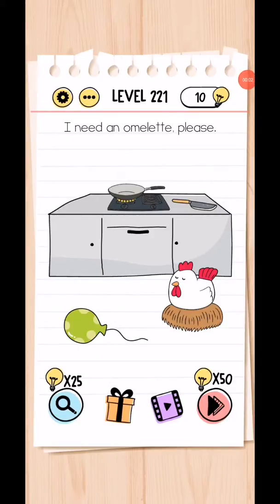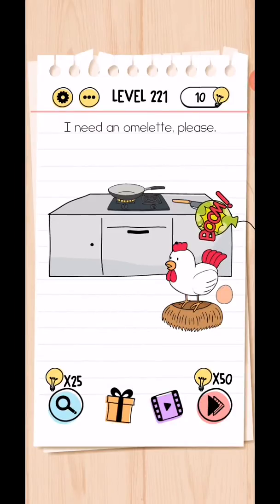Brain Test tricky puzzle level 221 to 225. Level 221: I need an omelette please. Move upside this and poke the balloon using this knife, then move this egg into the fry pan and make an omelette to complete the level.